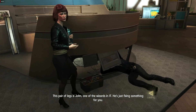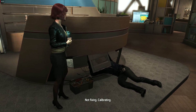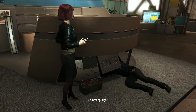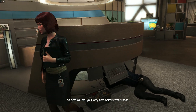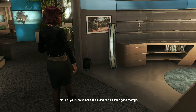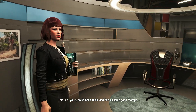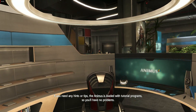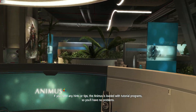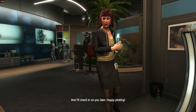This pair of legs is John, one of the wizards in IT. He's just fixing something for you. Not fixing — calibrating. Calibrating. Right. So, here we are. Your very own Animus workstation. This is all yours. Sit back, relax, and find us some good footage. If you need any hints or tips, the Animus is loaded with tutorial programs, so you'll have no problems. I'll check in on you later. Happy pirating.